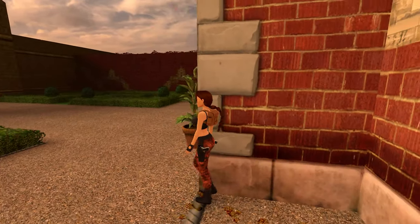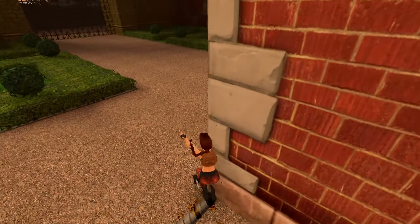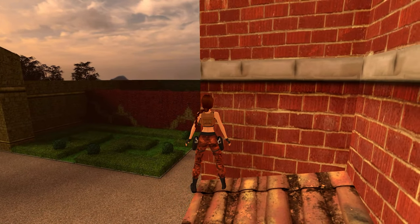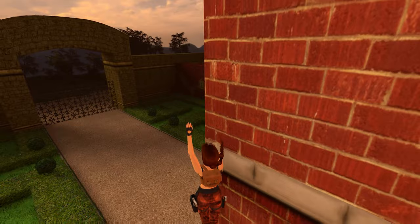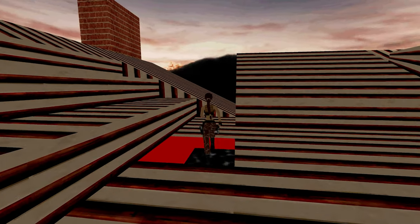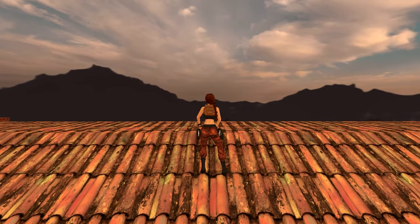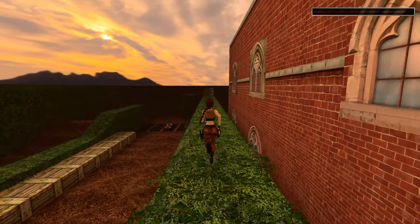Further proof that the gameplay is the same is the ability to do a corner glitch. You just stand there on the corner, and through some jumping you might end up on the edge if a platform exists up there. That's actually how you can cheat your way into climbing up some pillars you're not yet supposed to tackle, or you can end up on the roof of your mansion. But would you look at that — there's no static water texture up there anymore. You can even climb onto your roof and end up on the quad bike racetrack without using the key to open the door.